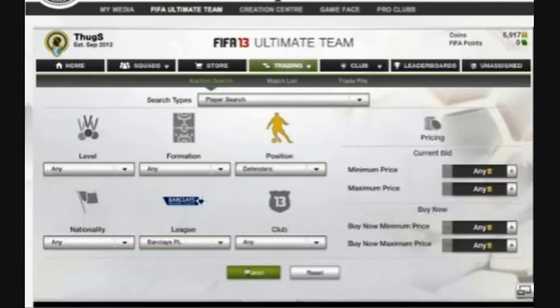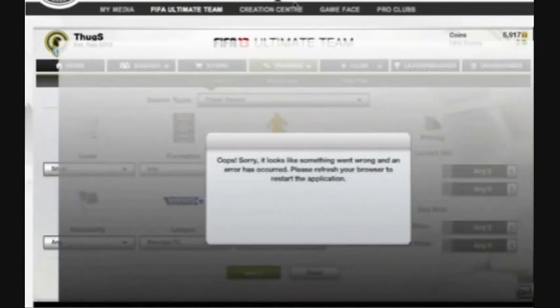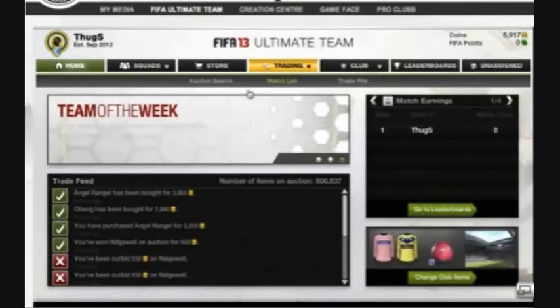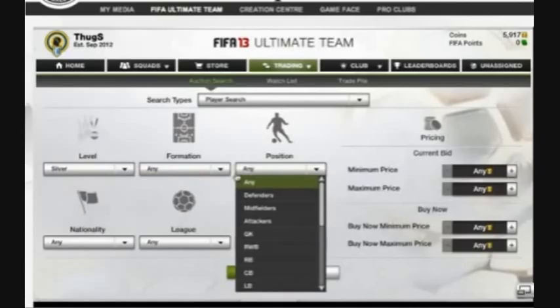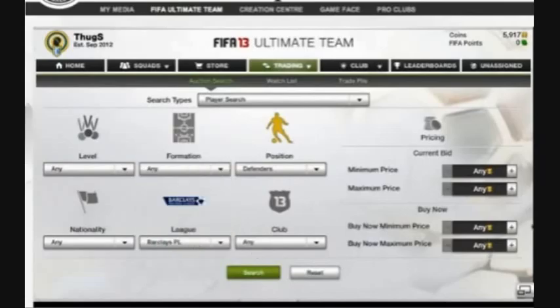The method is: go to defenders, Barclays league, and look for silver and bronze players on open bids. You want to find the pacey ones. Barclays works best, though you can do this with all leagues. I'd skip silver when the game is slow — just focus on bronze and look for players with good pace on open bids.